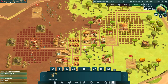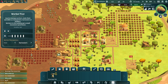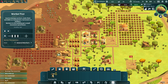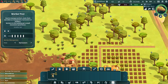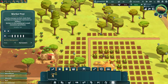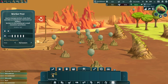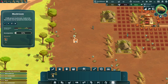We've begged, borrowed, and stolen workers from other places to ensure we have extra harvesters. The maximum is five per worker post. Three general workers are doing building, but a lot of people are just harvesting because there's tons to harvest. We've marked all these trees for harvesting — when they have those little balloon markers it means they're marked, and workers will come harvest the stone, trees, bushes, or mushrooms.